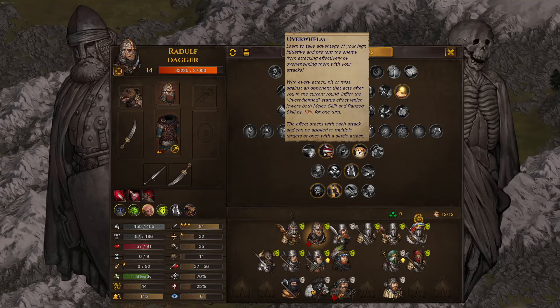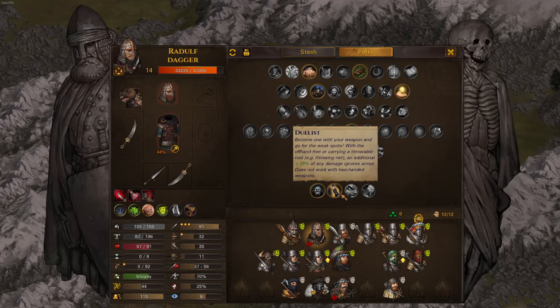This guy can basically one-versus-one everybody in the game. He is very good against slow-attacking big beasts and, in general, heavy-armored slow-attacking enemies, because he overwhelms them so they can't hit. Very good against fallen heroes. We also want to give him some damage, so we give him Duelist and Fearsome.